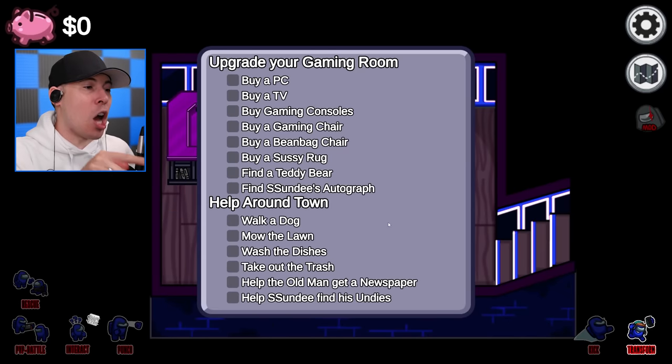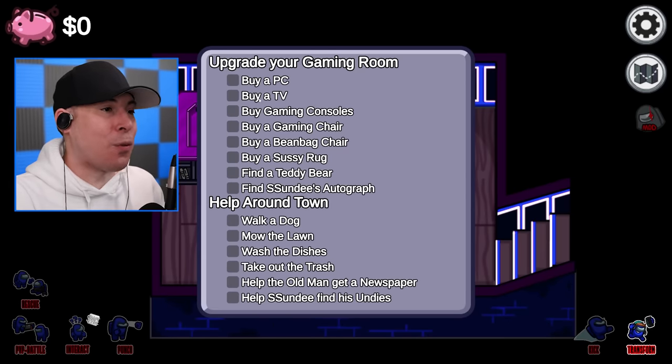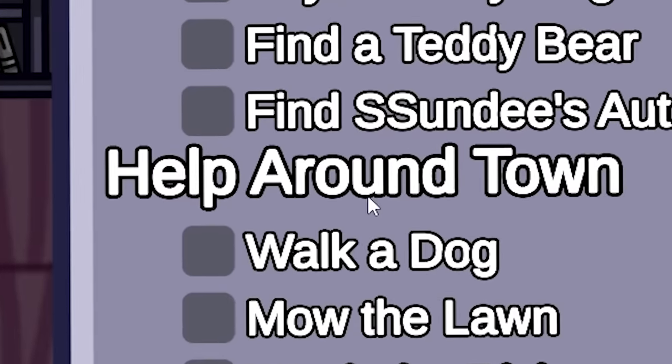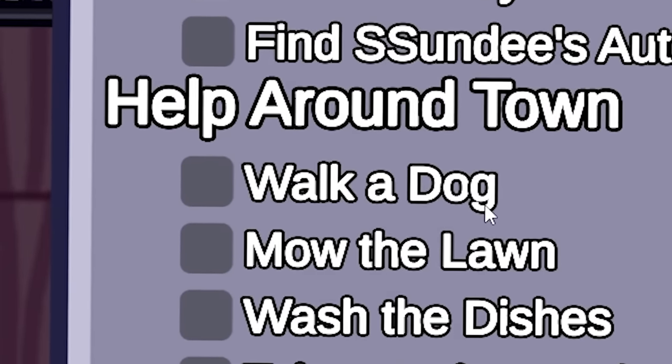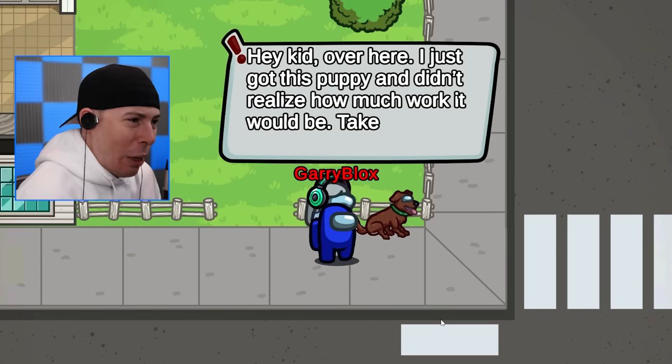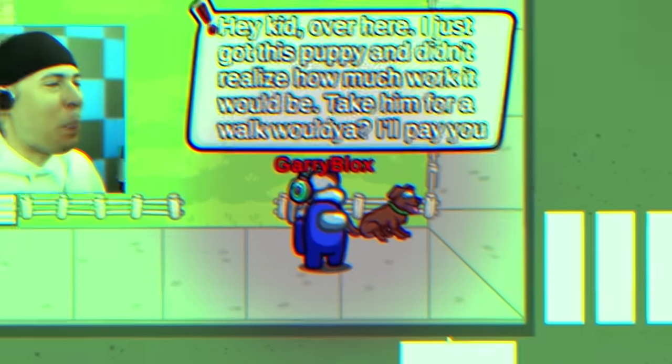It's my job to do these tasks and unlock different abilities as I do these different tasks and, of course, upgrade my game room. The first thing I have to do is go help around town and walk a dog. I just got this puppy and didn't realize how much work it would be. Take him for a walk, would you? I'll pay you. Okay, I love money.